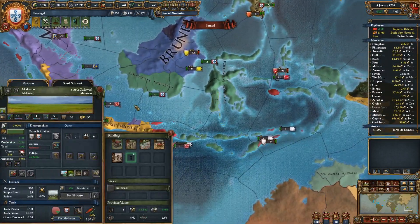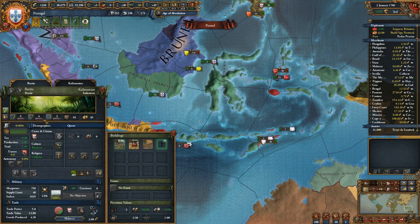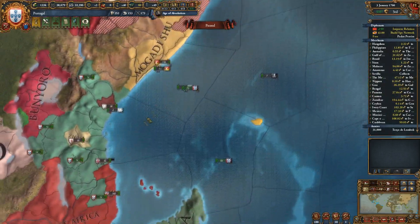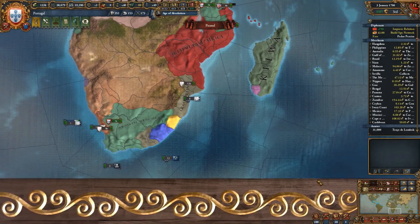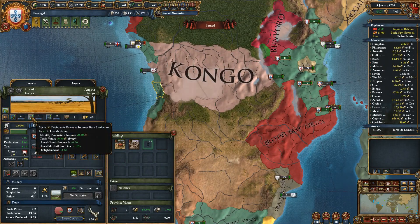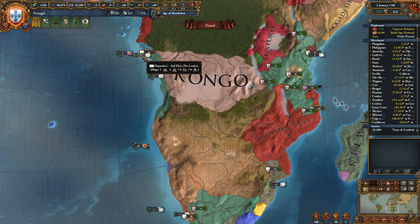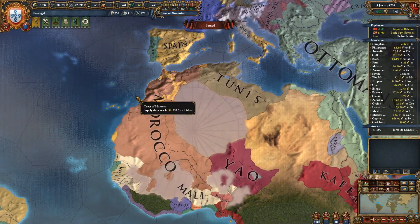It's been really easy to stay ahead of time. We've been constantly developing our production provinces, mainly here in Indonesia — we developed this up really really high already. We try to develop only good trade goods, like ivory and things like that, in our trade companies, because we get the full production value and the trade value since the trade is sent to us. I think we spend at least 1200 points on development per tech cycle, maybe even more.